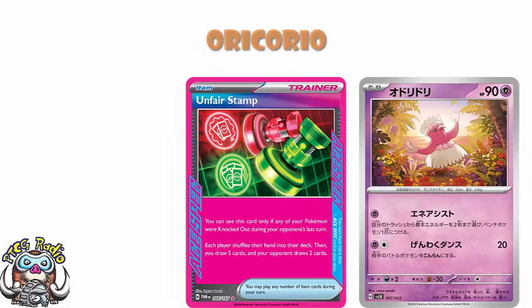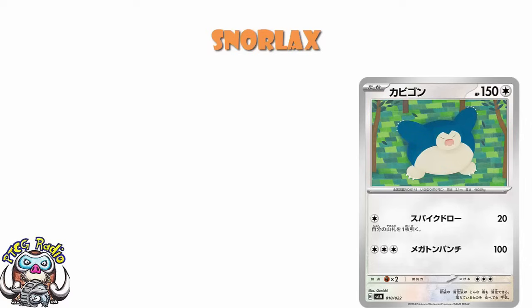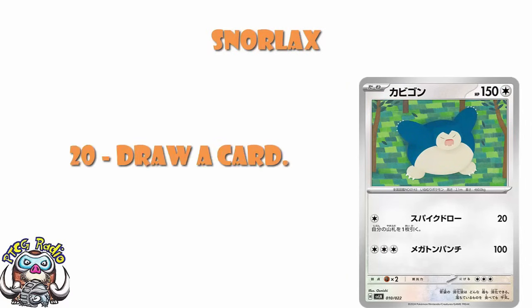We also have a Snorlax. Three energy, 100 is not good enough. Single energy, 20 damage, draw a card — it's not complete garbage, but this is the kind of attack I'd like much more in a limited format. Maybe if this card actually is in Surging Sparks as a pre-release card it's okay, but I think that's about the best we can say.